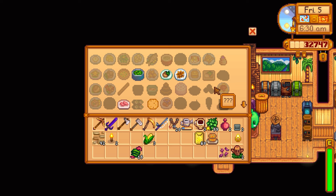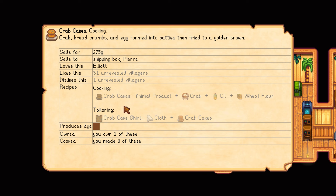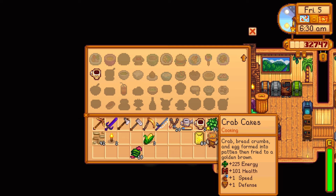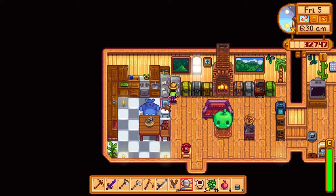Looking for the crab cake in my inventory to give to Elliott. Found it — confirmed by the wiki mod that I don't actually know the recipe. If Gus still has them maybe I'll buy another. The crab cake gives +1 speed and +1 defense with good energy and health, but 500 gold feels steep just for buffs.